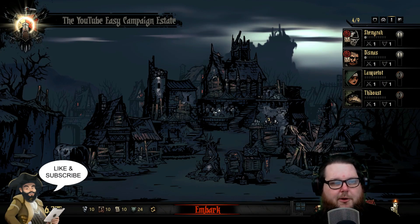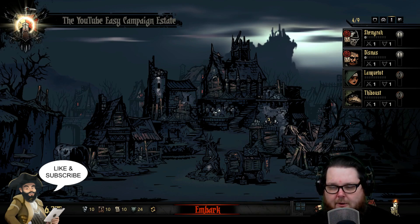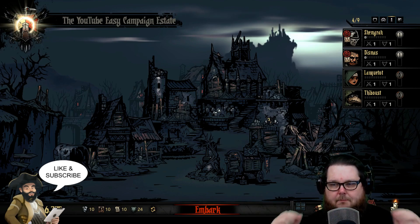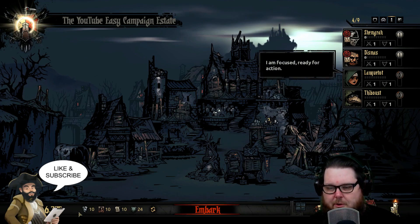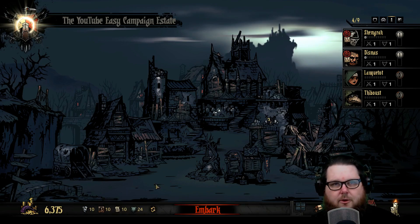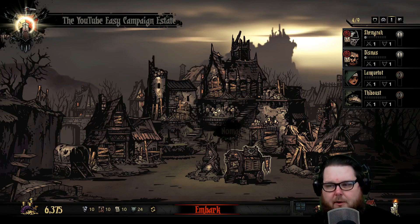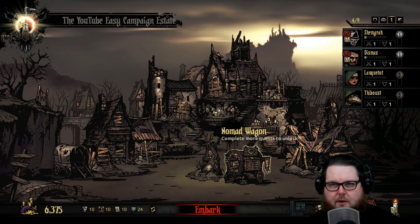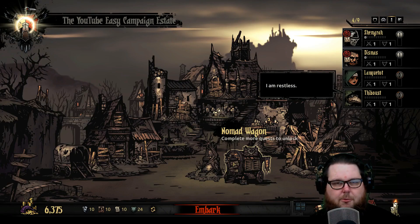Hey everybody, welcome to my Darkest Dungeon playthrough, and this is for week number two in-game time. Now where we left off, we got to the hamlet. I have saved all of my currency — you can see down here in the lower left corner — the busts, the portraits, the deeds, the crests. That's to upgrade all of the different buildings here within the hamlet, and you can do a lot of different things with these: upgrade your player skills, upgrade your gear, buy different small trinkets.